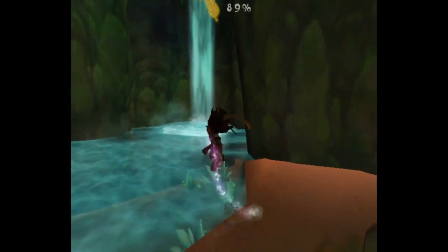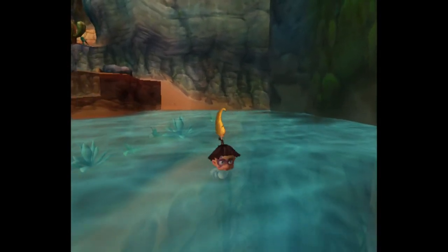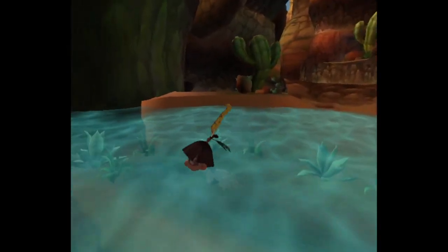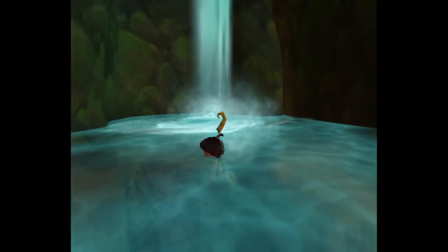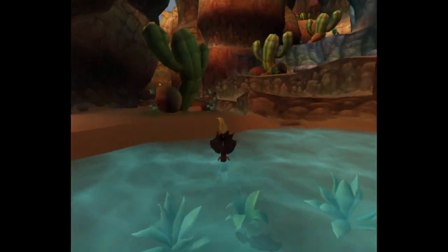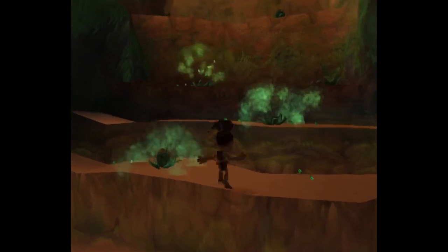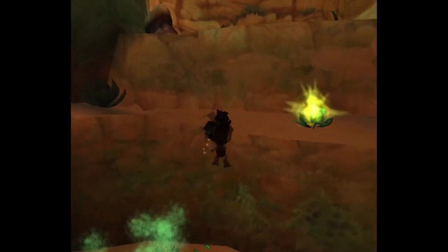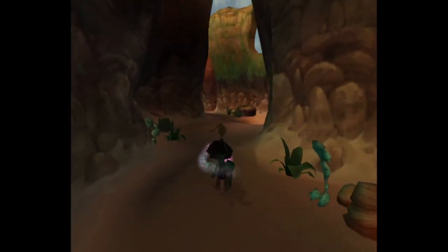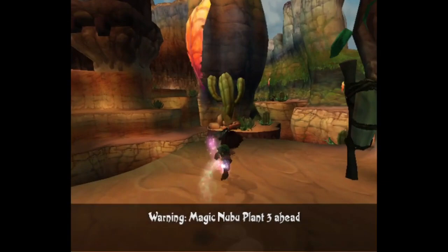Sweet! Is there a way to go underwater? Do I need to? MB doesn't do anything. LRR doesn't do anything. Z does nothing. I guess you can't go underwater right now — maybe that's something you just need to unlock later on. So I'm gonna try this little stretch again, but this time don't fall in the hole. Warning — Nubu plant number three ahead.